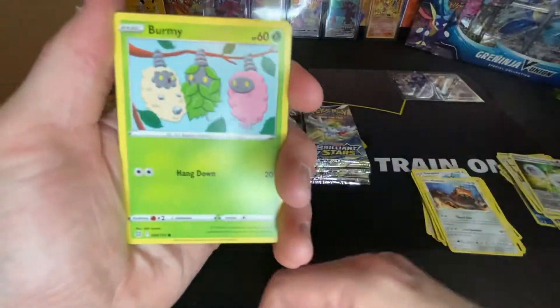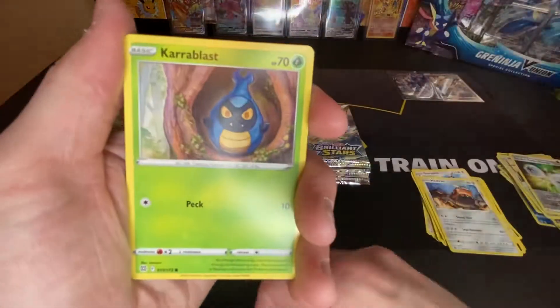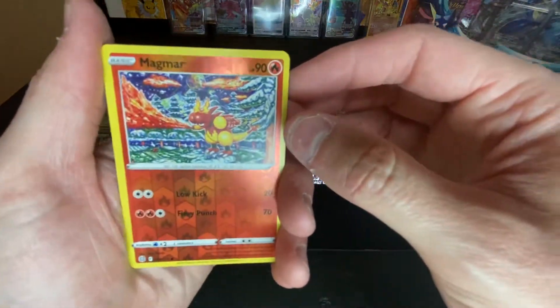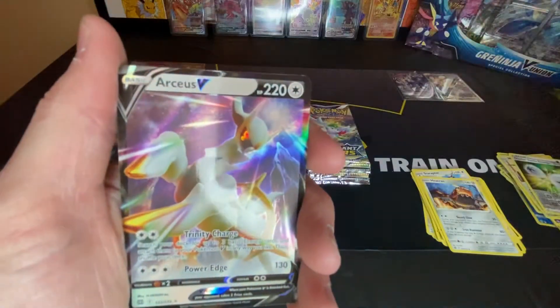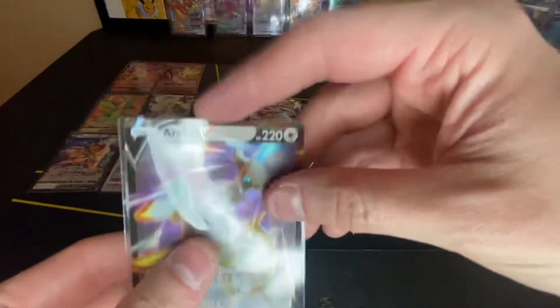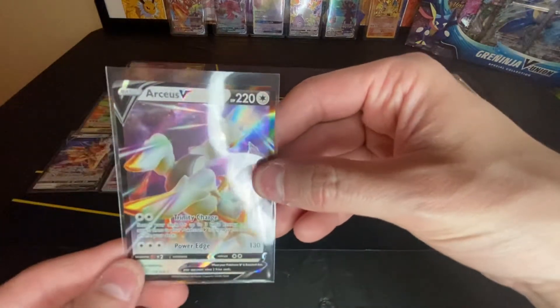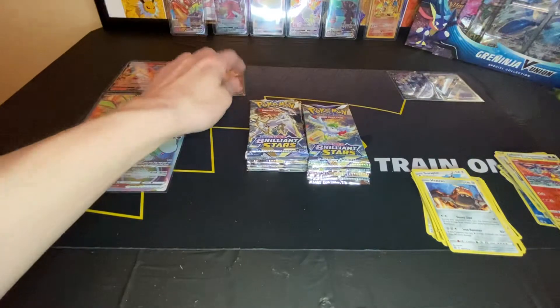Magmar, Ralts, Wurmple — I actually think I've seen something. That Magmar looks so dope in the reverse. Oh shoot, Wyrdeer V! Very nice. Wonderpool — I believe it is the most expensive regular V, about $15 just for this one card. Very nice, that's what I like to see.